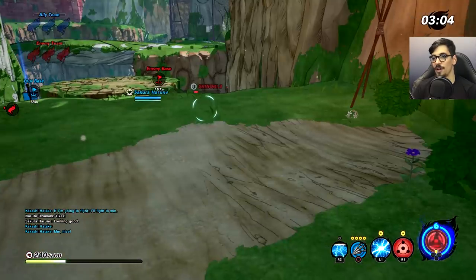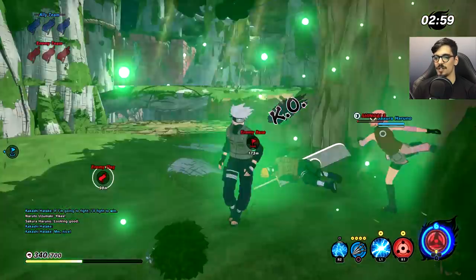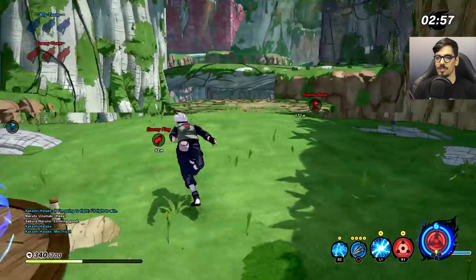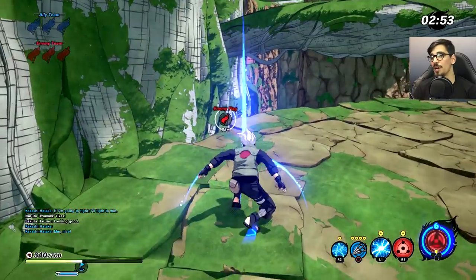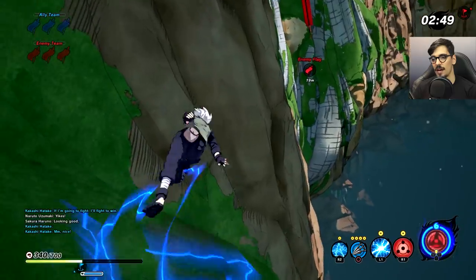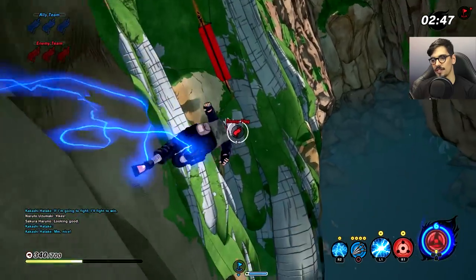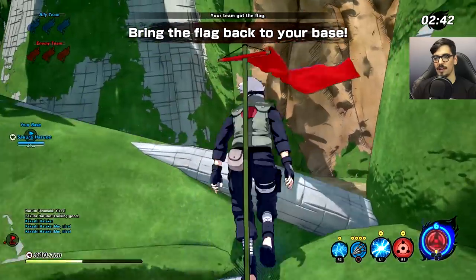The Sand Ninja's ultimate is the water prison, and he can follow up with any combo. I activated the Sharingan and immediately negated his attacks. Because this was the first time the player was playing the game, he didn't combo into anything — he was probably just admiring the technique. That cost him dearly, as his health is already pretty low. Now we're in a 2v1 situation. Sakura heals me up and we're good to go. Sakura captured the enemy flag but dropped it midway, so I'm going to get it while she protects ours.